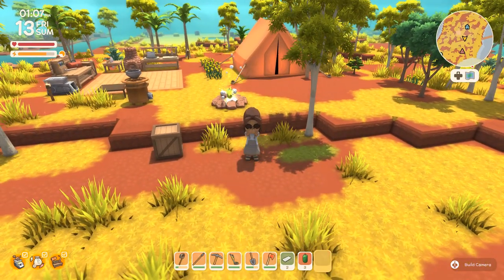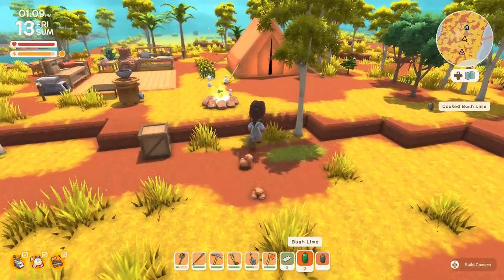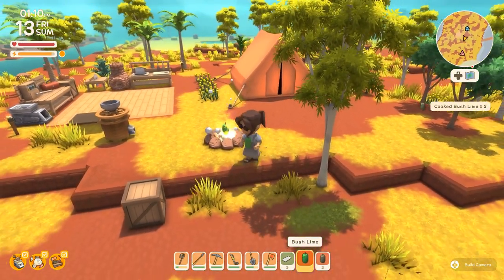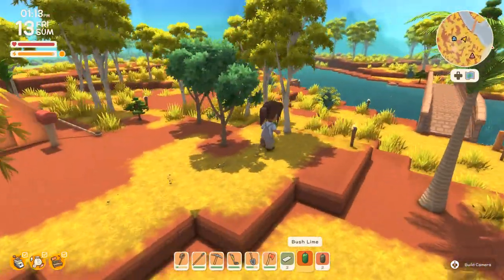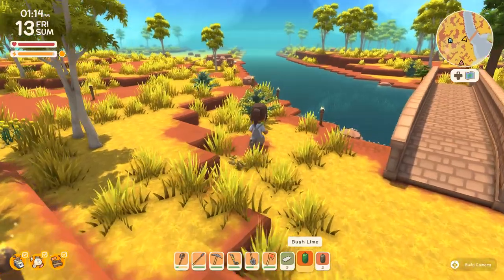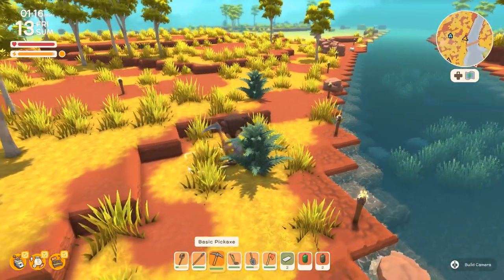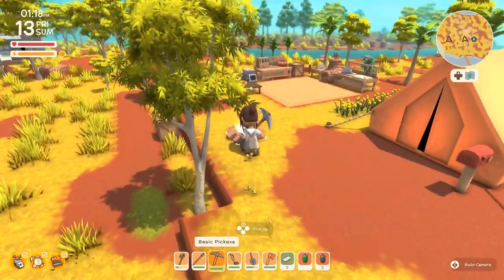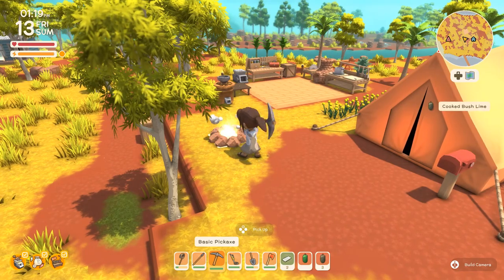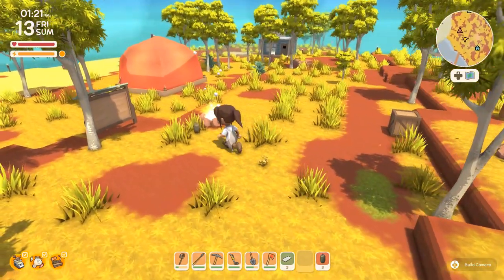Alright, let's eat up. And I meant to plant these bush limes but you've got to do what you've got to do. Now, what should I work on? Probably leveling the mining skill after all. Let's go grab our cooked limes and plant those or get that going.